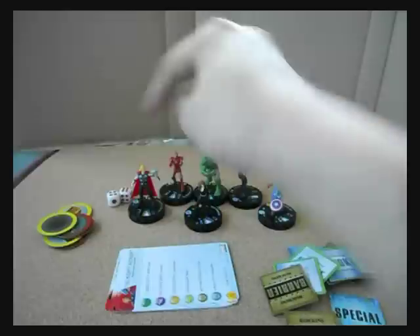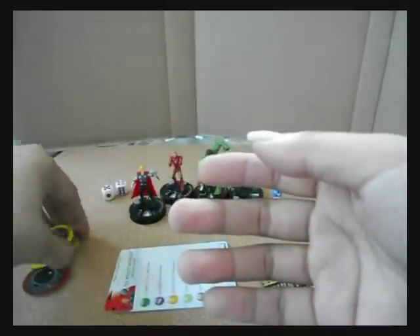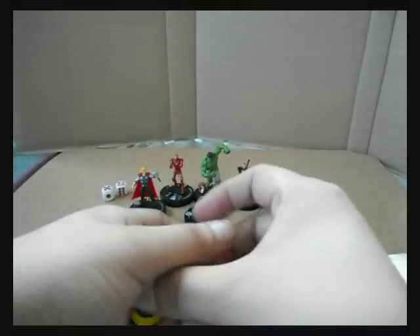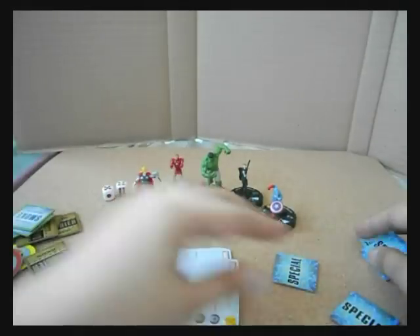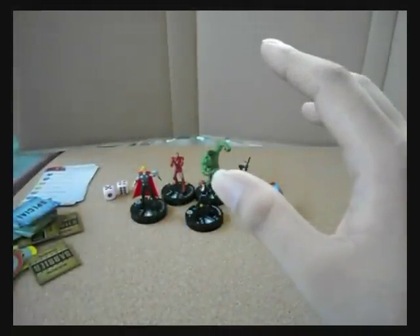Anyway, here are the dice - it's white with red. We also have three light objects and three heavy objects, some special tokens for barriers, smoke, and special effects, plus six character cards. The starter also contains the rulebook.